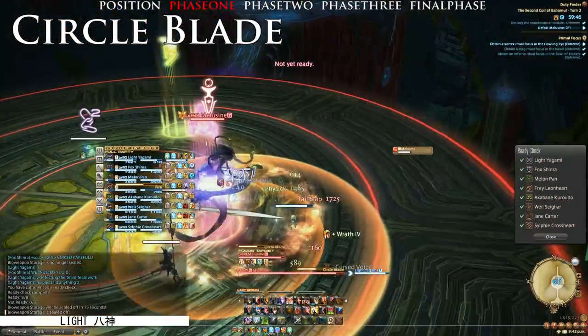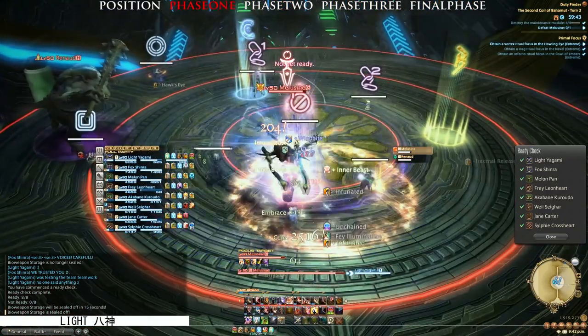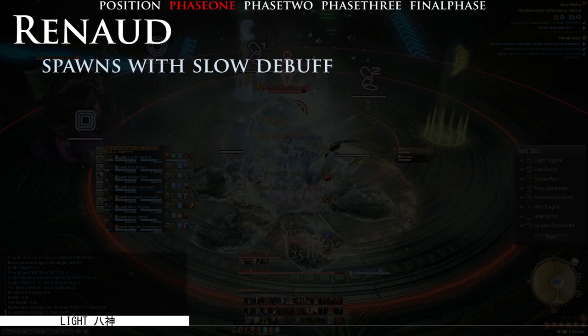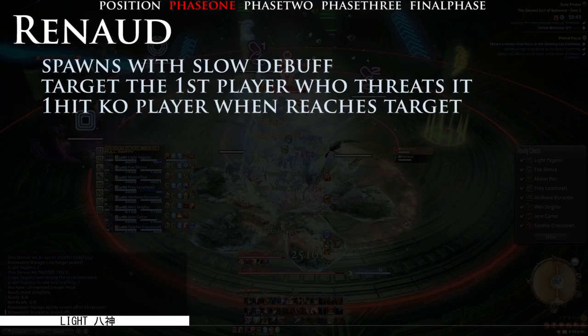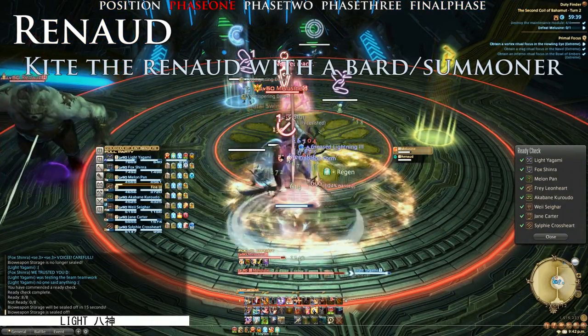Moving on, we have the Circle Blade attack by Maloon Sign. Just simply move out of the AoE attack and you'll be fine. An important mechanic of the fight: Renaud will spawn with a slow debuff on it and targets the first player who threatens it. It will 1-hit KO the player when it reaches the target. These Renauds will be spawned at intervals during the whole battle.